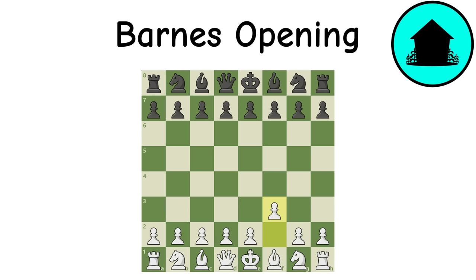Barnes Opening: An undeniably terrible opening, this is arguably white's worst starting move. It does nothing useful, prevents the knight from coming to its most natural square, and damages the kingside. Although it may not be an immediate loss, it is a terrible start.